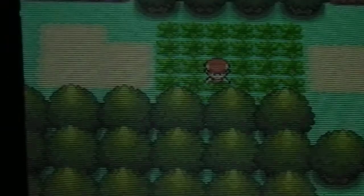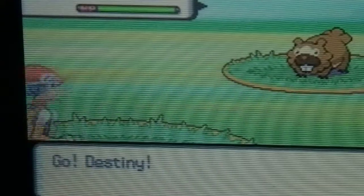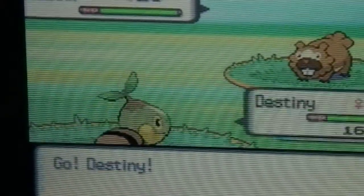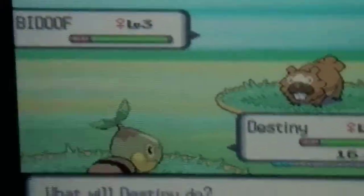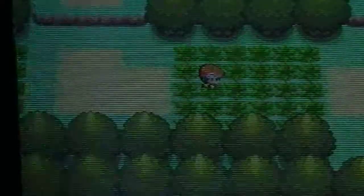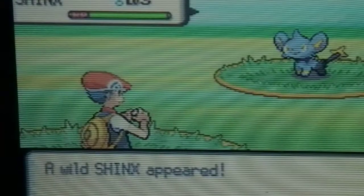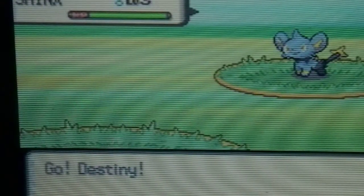Shinx has a 30% chance of coming in here. I'm surprised I haven't seen a Starly yet. I'm pretty sure Shinx can come from level 2 to level 4. I'm just going to keep on running away — this may take a while. I should have caught the level 3 Shinx just to save time. Whatever, I'm just going to catch it. Who cares?